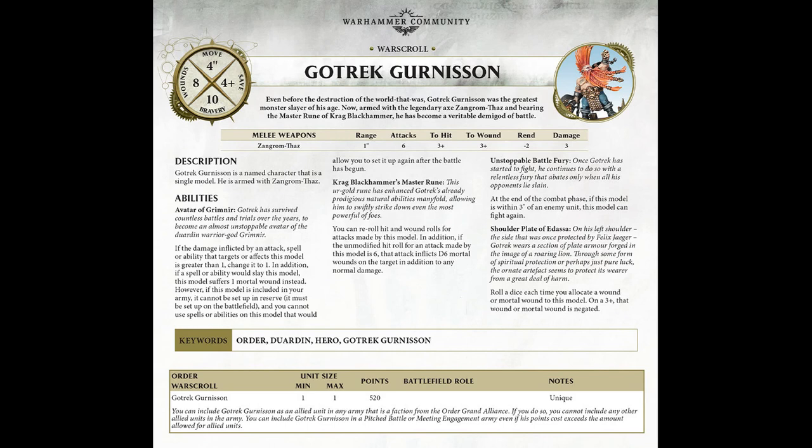His wounds could have been a bit better but that's kind of negated further down, and a four-plus save could be better. He has the Axe Zangrom-Thraz: range one inch, six attacks, three-plus to hit, three-plus to wound, rend minus two, damage three. He's a named character armed with that axe. Now let's go into his abilities.